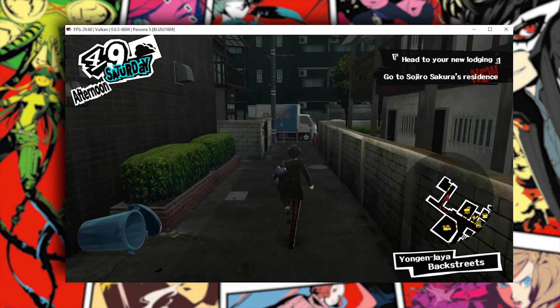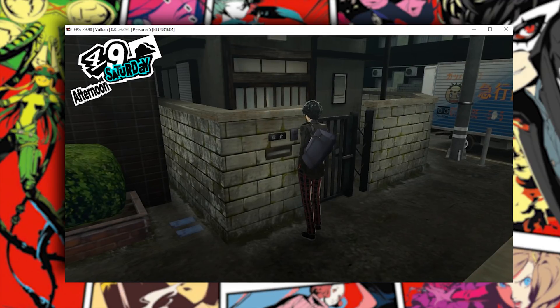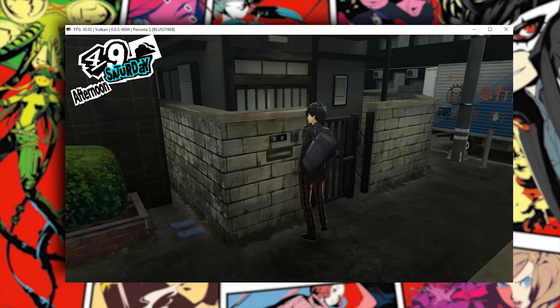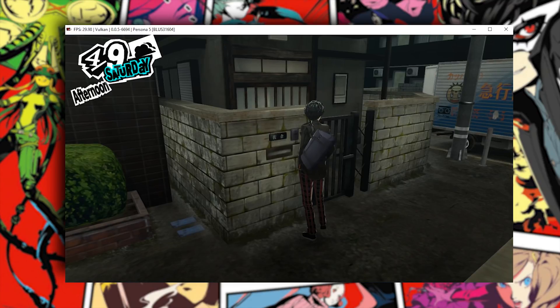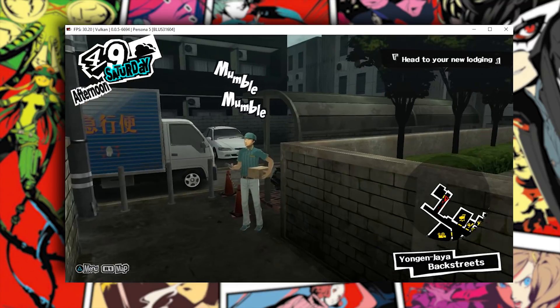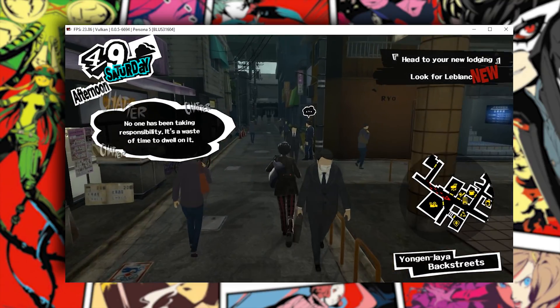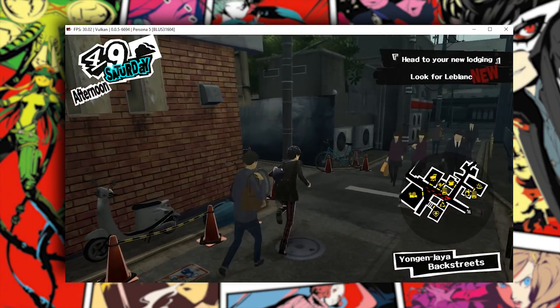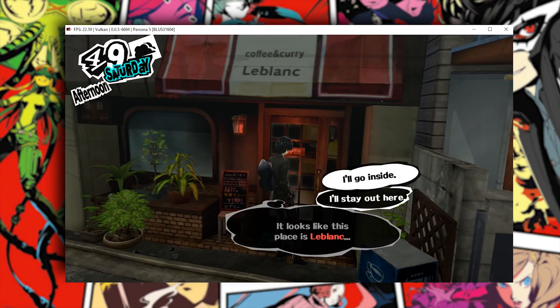Let's just continue over here and advance the story a little bit. We're going to ring this buzzer, and he's not going to be home, and then we're going to have to go to the café — Le Blanc, I believe it's called. Okay, it looks like no one's home, so this delivery man is going to tell us that, and we're going to have to run all the way over here. You can see on the minimap there's a little coffee shop symbol, and that's where we have to go.